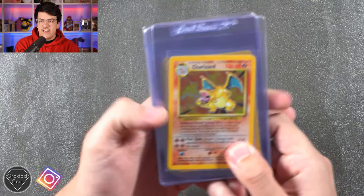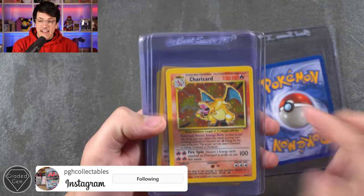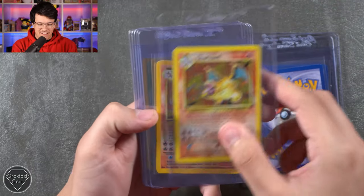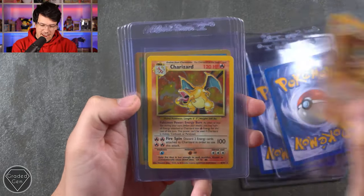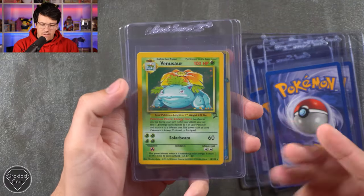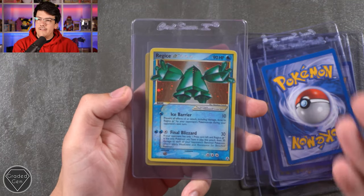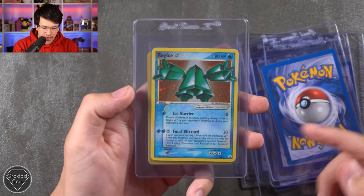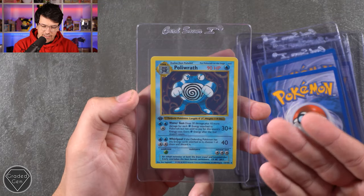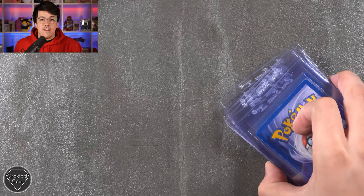We're going to start off with Paul, or PGH Collectibles over on Instagram. We've got the Charizard, and another one, and another one — the Base Set Charizards right here with Paul. We've got quite a few. We've got the Blastoise as well, the Venusaur from Base Set 2, the Regice Gold Star — do you say Regice or Regice? I say Regice — and on the end we also have a Poliwrath Shadowless First Edition Base Set. Thank you very much, Paul, for sending those in. Make sure to go check out the Instagram down below.